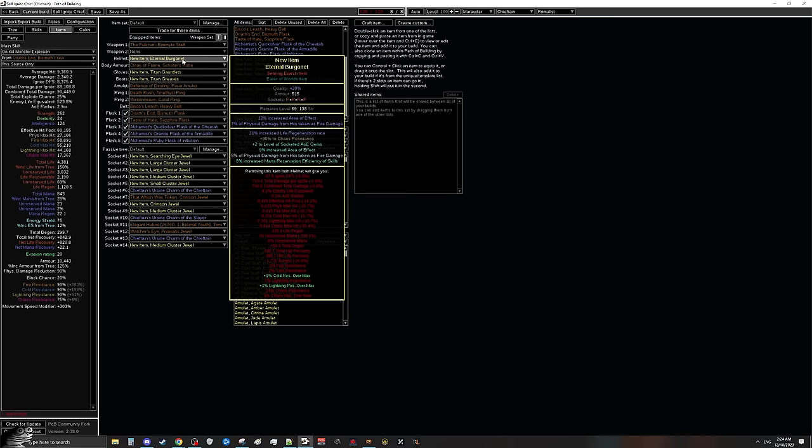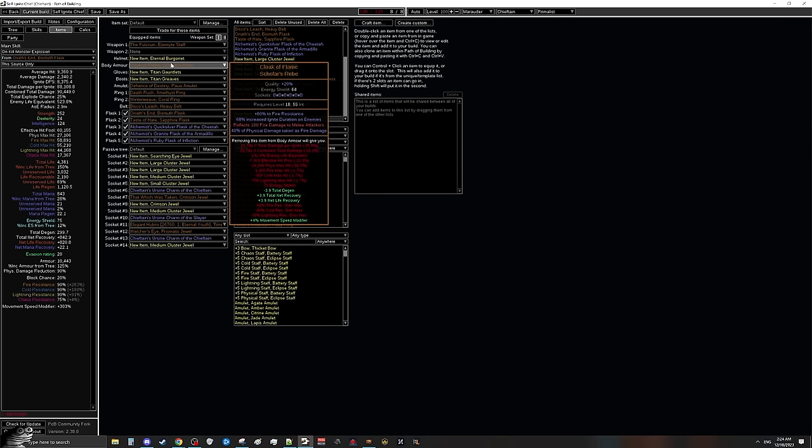For our chest plate we're using Cloak of Flame — this is by far best in slot for this build. Not only does it give us 40% physical damage taken as fire, which is incredible, but it also gives increased ignite duration on enemies, which is a very important roll as it affects the ignite on us too, giving us substantially bigger leeway between explosions. Try to get as high an ignite duration roll as you can. You can also look for a corrupted one with either plus one maximum resistance or reduced damage taken from crits — and it's easy to six-link. There's a guide in the description and notes on how to six-link a corrupted version.